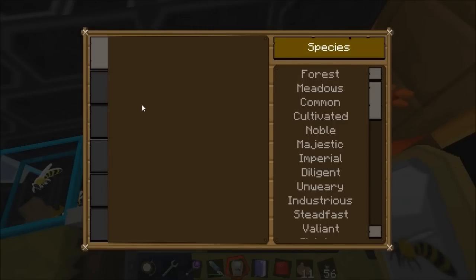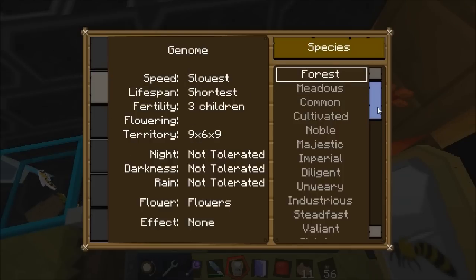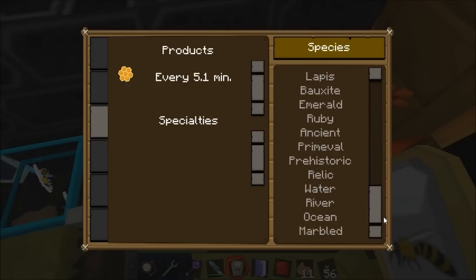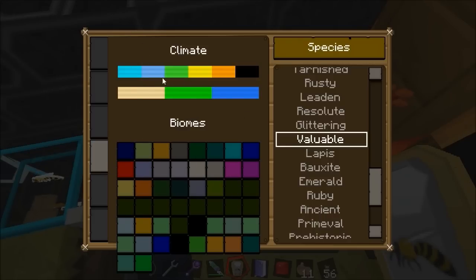This thing is invaluable. Whenever you've bred bees you get the stats recorded in here — so forest bees give you the base stats. If I look at those rocky bees I just showed you, you can see what I've changed: the speed, the lifespan, and the flower type — so that bee downstairs is not a standard rocky bee anymore. It shows you what things produce, so if I go to valuable you can see it produces platinum combs, which is what we're after.